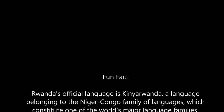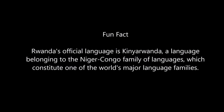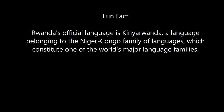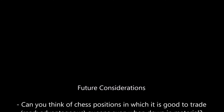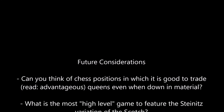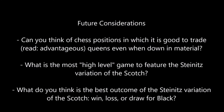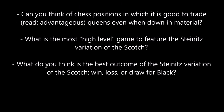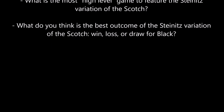For our fun fact, the official language in Rwanda is Kinyarwanda, a language belonging to the Niger-Congo family of languages, which constitute one of the world's major language families. And of course it's not the only official language in Rwanda, but it's basically the main one. And for future considerations: can you think of chess positions in which it is good to trade queens when down in material? What is the most high-level game to feature the Steinitz variation we saw? And what do you think is the best outcome of the Steinitz variation - is it a win, a loss, or a draw for black? Thank you for watching.